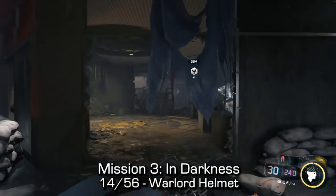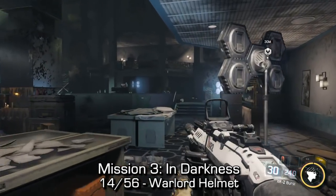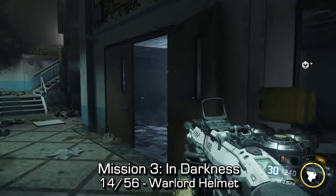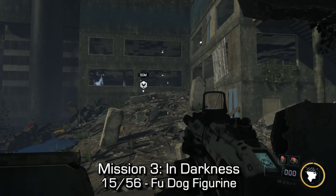Next up on mission three, In Darkness — still the same mission. We're going to come up into this big area and we can find the warlord helmet by progressing through it. I've cleared out the enemies as I always do in my videos. At the very back room, go in and hook around to your left. You'll find a second room, and inside that room you can find the warlord helmet.